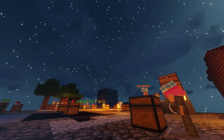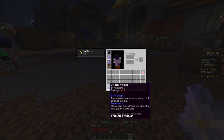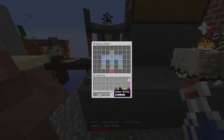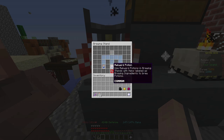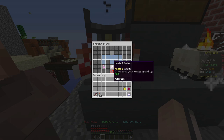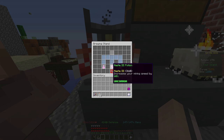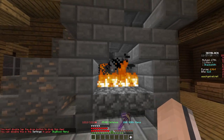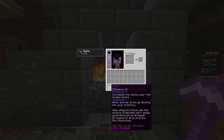Now that you've built the generator, let's look at the materials needed to run it. For early game players, use an efficiency five pickaxe along with haste three potions or the minor armor. Haste three potions are easy to make — you can make a 17-minute haste three potion, three at a time, with a material cost of roughly 2,000 coins, as opposed to the minor outfit costing roughly 20,000 to 30,000 coins for infinite use.